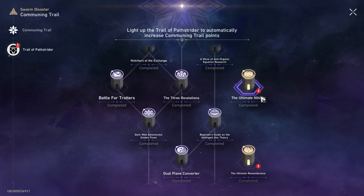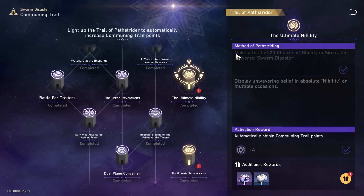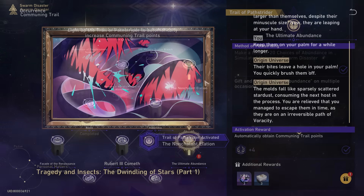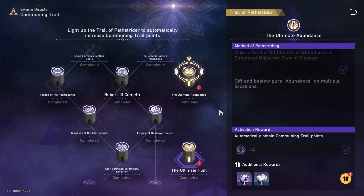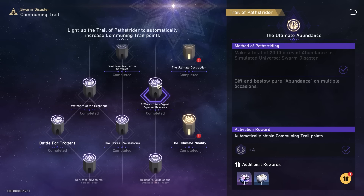But first things first, how do you exactly unlock these nodes? The key to unlock these nodes is to make a total of 20 choices in a particular set — so like Nihility unlocks the Nihility node, Remembrance unlocks Remembrance, and so on. These choices come after you clear the boss; you get a selection of different paths to take. Once you click a path 20 times, you unlock that hidden achievement. Since we have a total of 7 nodes, you need to finish at least 140 bosses minimum.